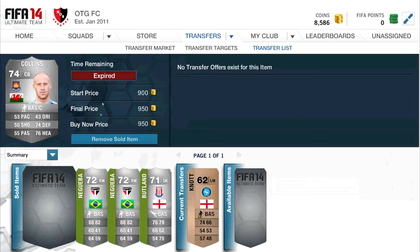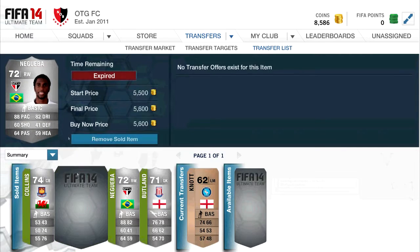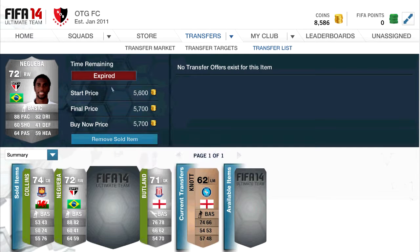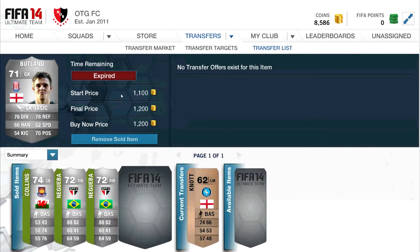Here we have some of the cards I picked up — this is a silver episode. I picked up a James Collins for 800 coins, sold him on for 950. I picked up Nyangba for 5200, sold him on for 5600. Got another one for 5000 coins, sold him on for 5700. And I picked up a Jack Buckland for 800 and sold him on for 1200.